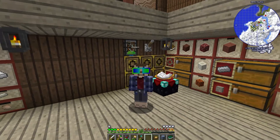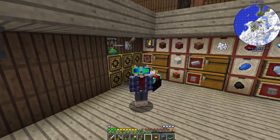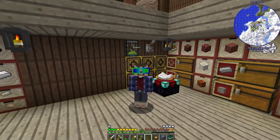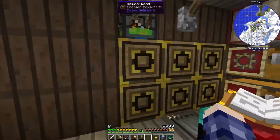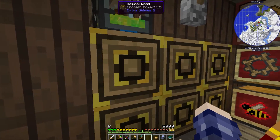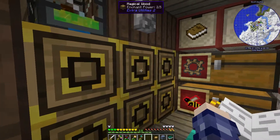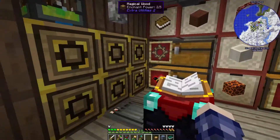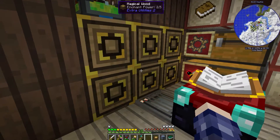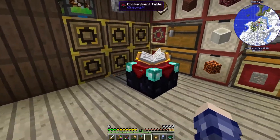Before getting to the water mills, let me go through what I upgraded between episodes. I set up the enchanting table right next to the experience tank. Behind it instead of bookshelves are magical wood blocks from Extra Utilities 2 — they're basically two and a half times a bookshelf, so you only need six of them for full enchanting table power. I'll probably move it upstairs later, but for now it's staying down here so I could start enchanting.